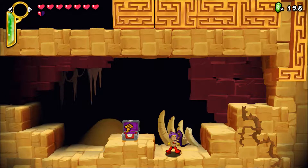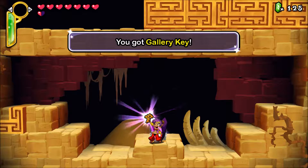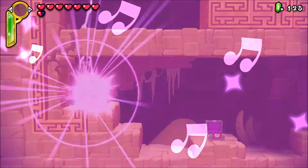This chest is another key — alright, that's fine. Gallery key. And then we go on this side to get out.